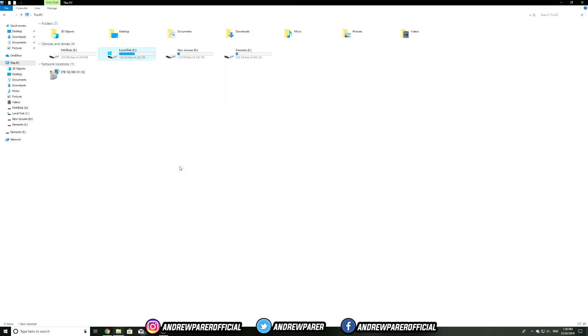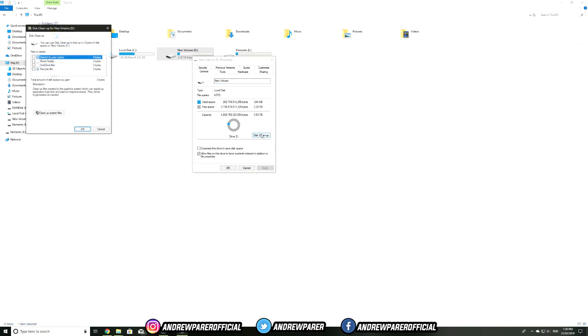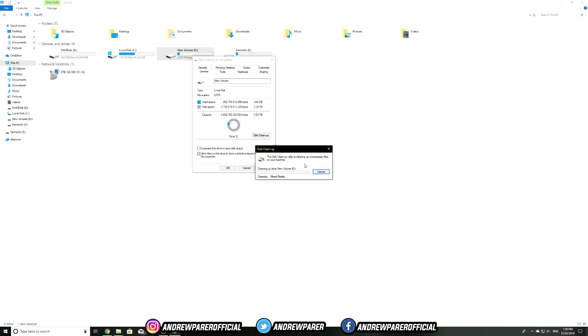You guys can also do the same thing on your D Drive depending on what you're doing. Hit on Disk Cleanup, tick on everything, hit OK, then Delete Files. Depending on how much stuff you have on the drive you selected, it will take a bit of time.